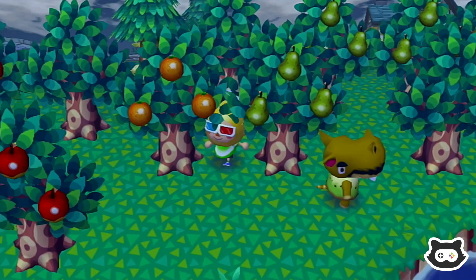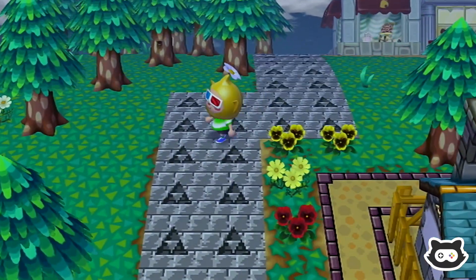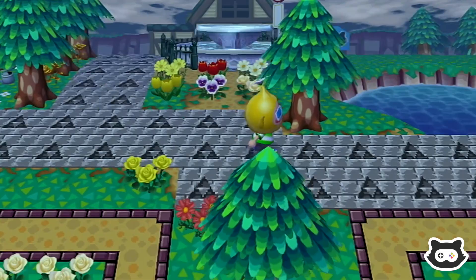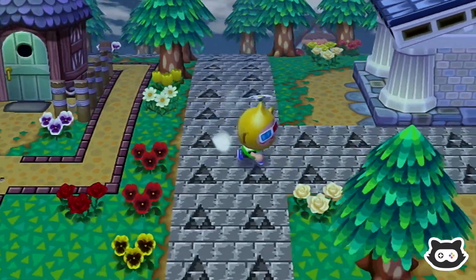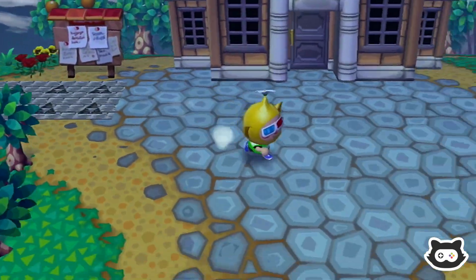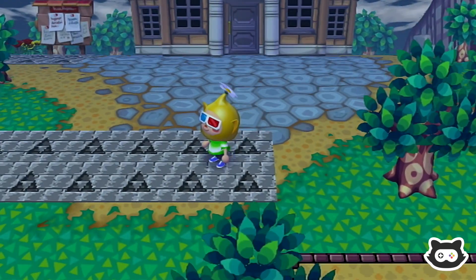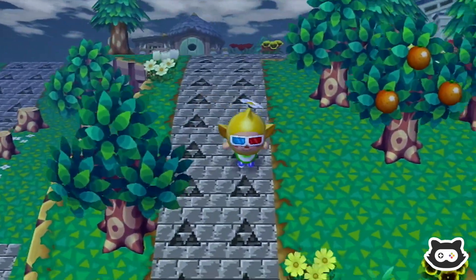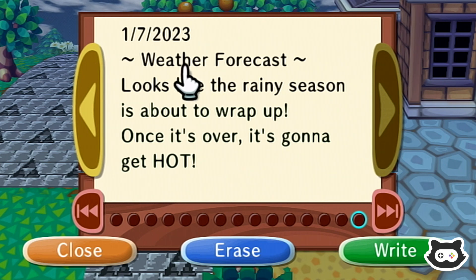Before we get started, we're going to be sorting this area out today and making a bit more of an organized fruit orchard - we're going to have apples and pears. We've been planting more and more trees to get our town rating up. They're all growing a little bit, with just one tree that didn't grow. We're having a variety of fruit trees in a dedicated orchard just below Nook's - the one we'll use to harvest the most and make bells.